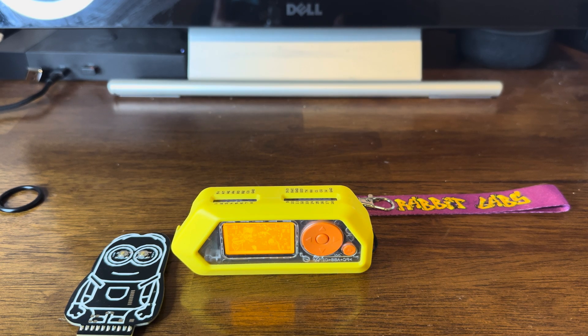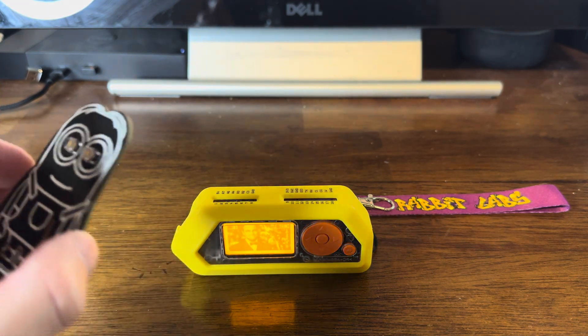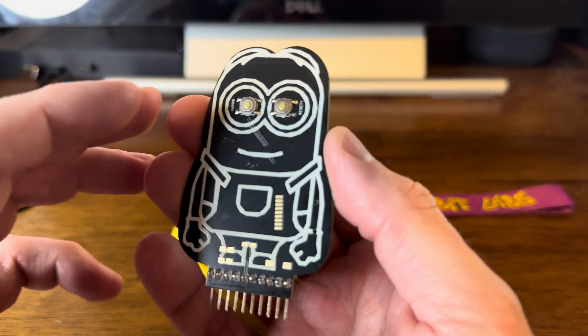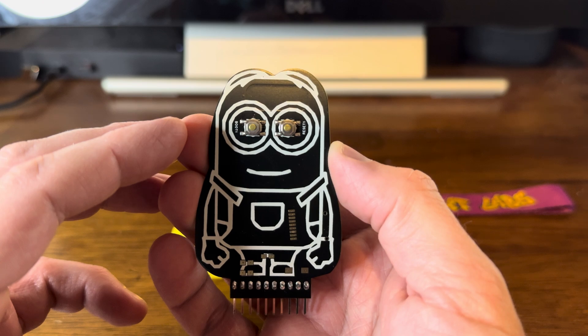Let's take a look at what I find to be the easiest way to flash the Minion by Rabbit Labs with the latest Marauder. It includes Evil Portal. So the first thing I'm gonna do is pick this thing up and take a look at it. It is beautiful.